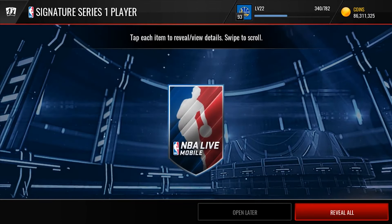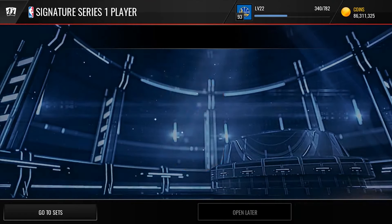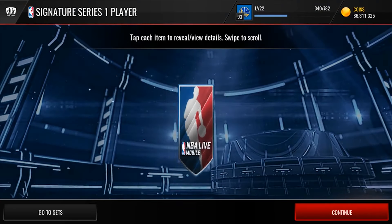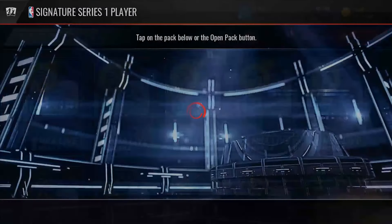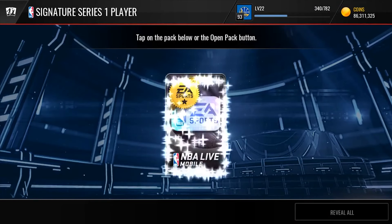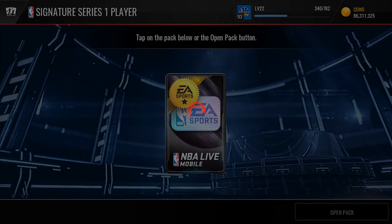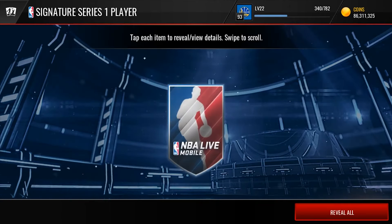Here we go, Series 1 — let's just get all our bad luck on this so we can get a fire Series 3 player. Anthony Davis right there. 87 Paul George. 5 more Series 1s to go and then we'll move on to the Series 2s. Pau Gasol right there. Yeah, I'm pretty sure these are just 88s and below so nothing you can really get from here.